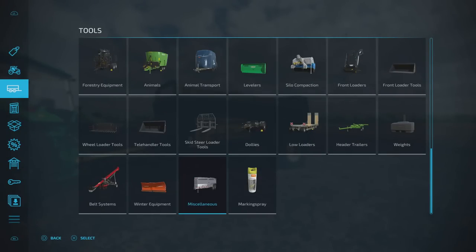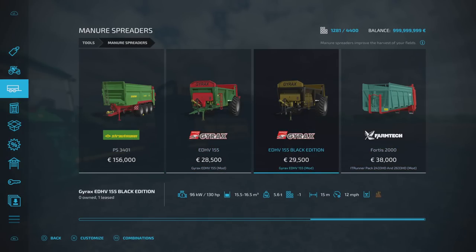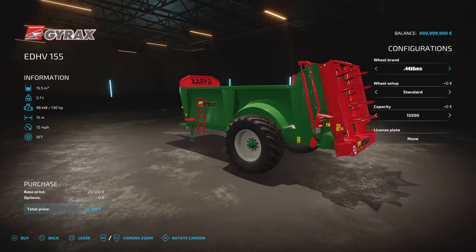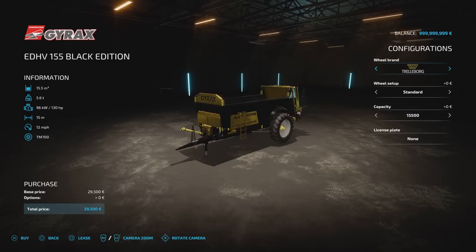You'll find these under Tools and under Manual Spreaders — the standard Gyrax and the Black Edition. The options are exactly the same on both. 130hp required, 7 slots for the first one which comes down to one with a 15m spread width. We've got the option of Trelleborg, Mitus, Michelin, and Nokian tyres. Capacity is 15,500 or 16,500, and there's a license plate option on there too.